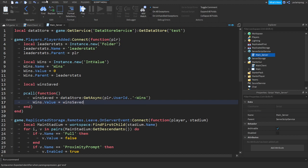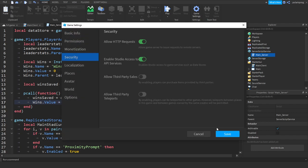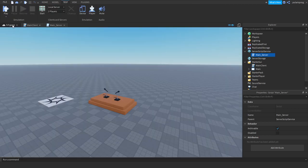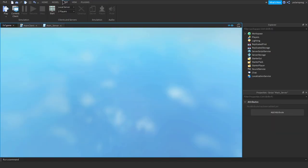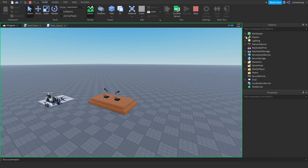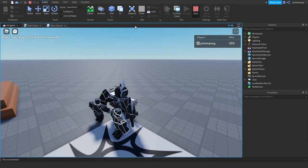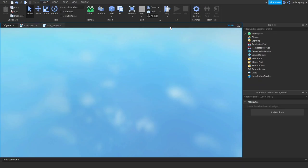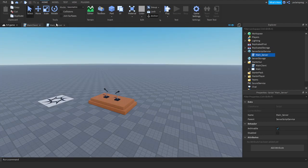You want to go to Home > Game Settings > Security and make sure to enable Studio Access to API Services. Now let's test this right now and see if it works. I'm doing data stores because I want to get everything ready very soon. So 500 wins, and if you go ahead and leave the game — it does work!